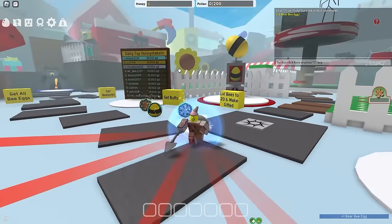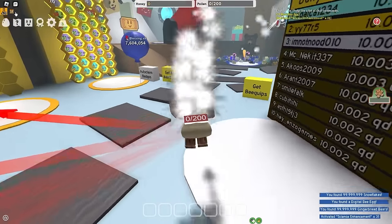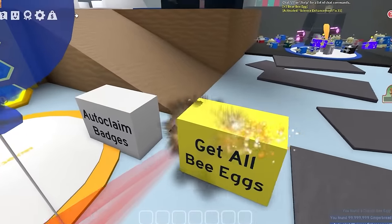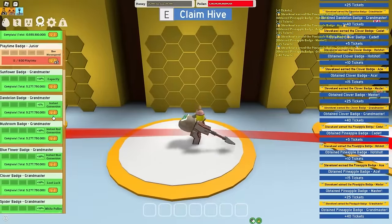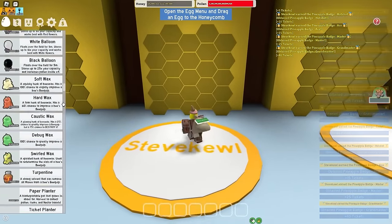Here I am back inside a bee game, my favorite game. Most important thing to do is turn off the music — I've been listening to it for too long. Let's get the buffs, which gives me all this stuff up here. Tappy Love is going so slow. Let's get all bee eggs and auto clean badges. And now I have every single badge in the game, maybe except the playtime one.